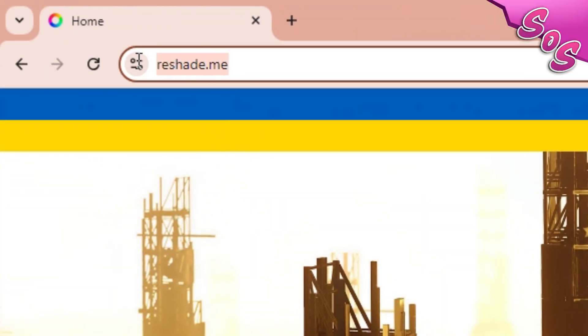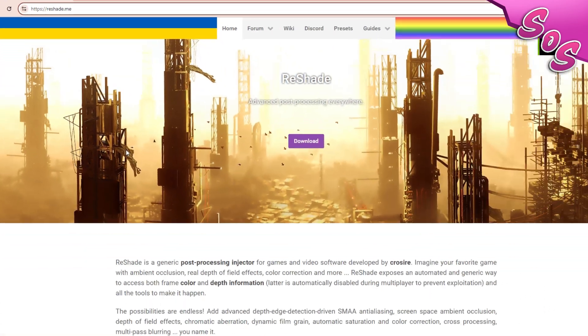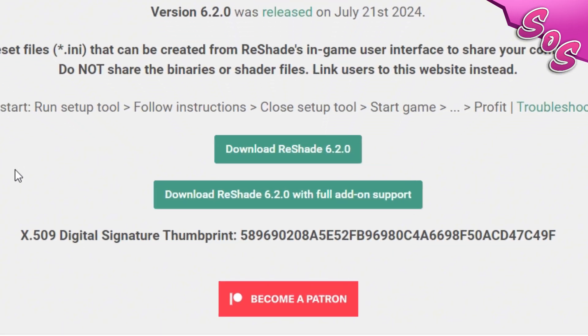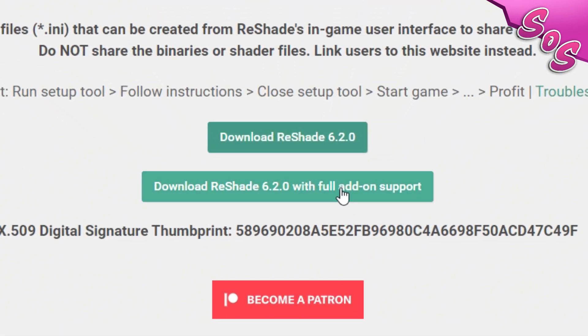First, go to ReShade.me, scroll to the bottom, and click Download ReShade with full add-on support.